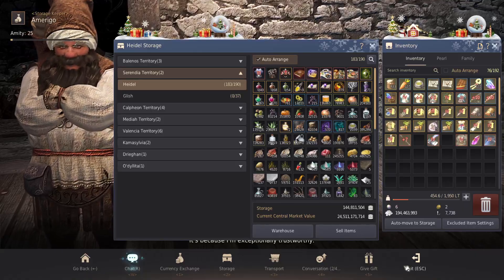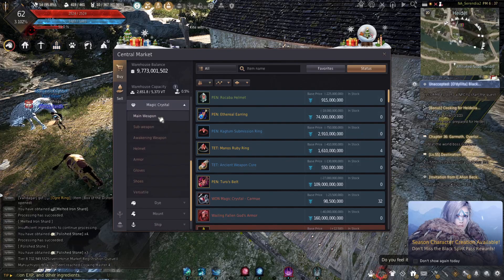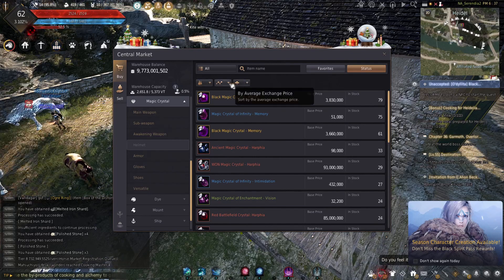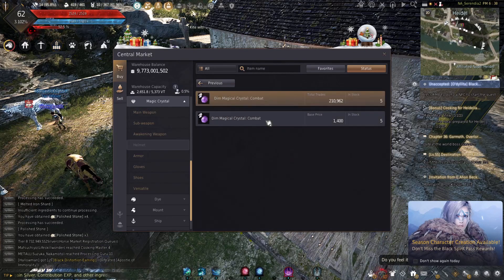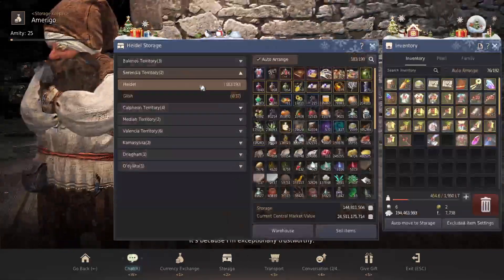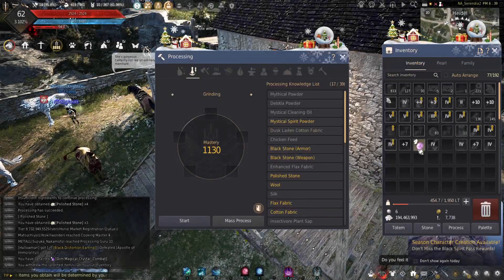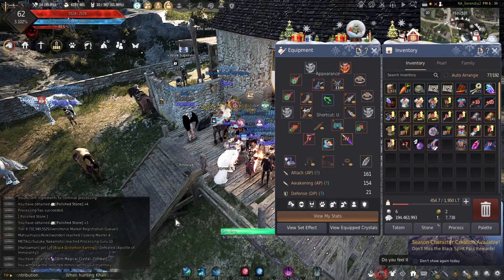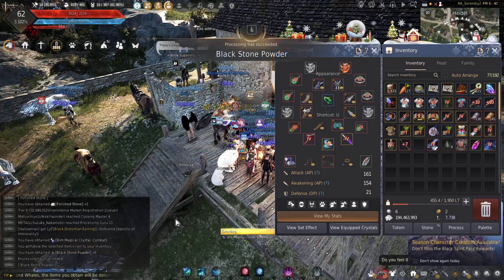The best thing to do is buy crystals off the market. Come to magic crystals and select them by item grade - I usually buy the white ones or the green ones, white ones are cheapest. Buy a bunch, get them out of the warehouse into your inventory, and grind them up just like you grind the rough stone. And voila, you'll have blackstone powder in no time at all.